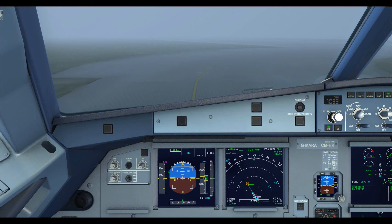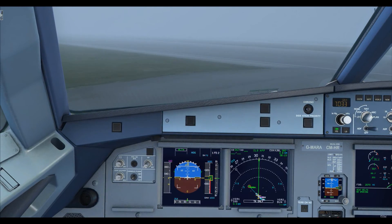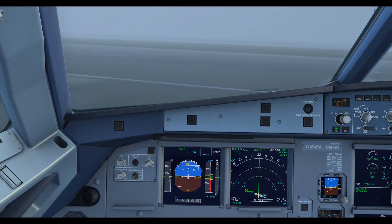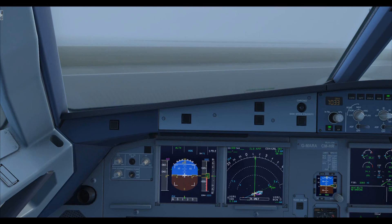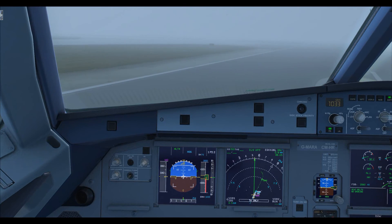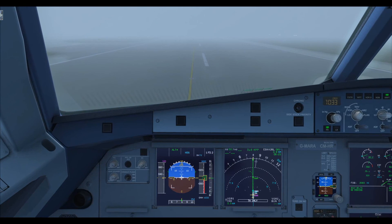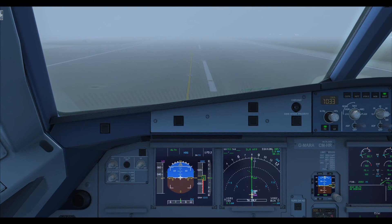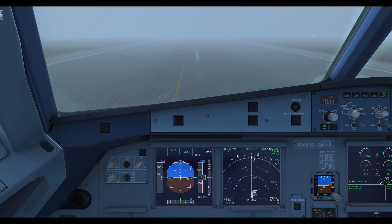So there you have it — ILS and the full autoland in the Airbus X. It's really not difficult — honestly it's just pressing a few buttons, monitoring things, and getting on with it. You'll get the grasp of it in no time. I'm going to enjoy taxiing back to the gate with zero visibility — parking on the North Terminal. Thanks for watching, I hope you enjoyed it and found it useful. Don't forget Twitch.tv/Bellens, Facebook.com/BellensHD, same for Twitter. I'll see you on the next video.